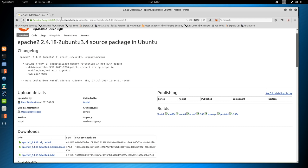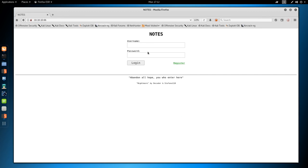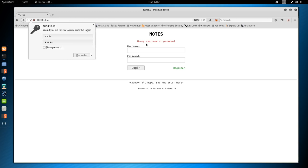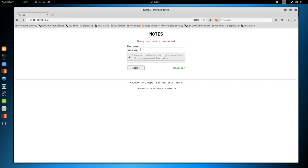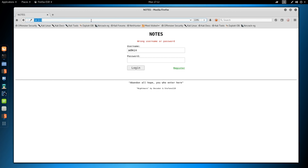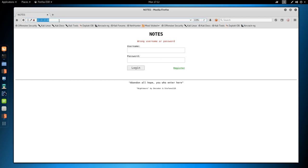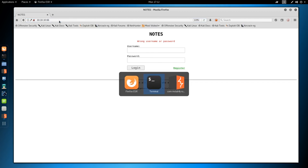So let's go to 10.10.10.66 and we just get a login prompt. We're going to try like admin/admin, admin/password, a few common things. Then I'm going to do the standard SQL injection of single quote or 1=1 and then comment out. We don't get anywhere there. So while we start playing with this, I'm going to throw this into GoBuster using the directory-list-2.3-medium wordlist against the URL.